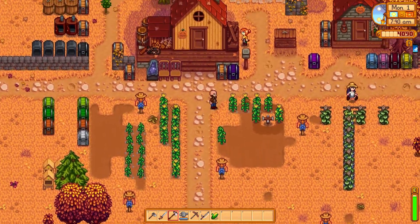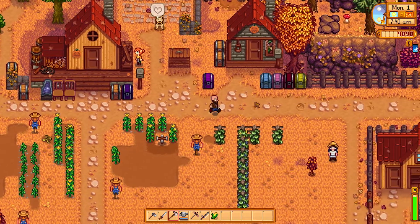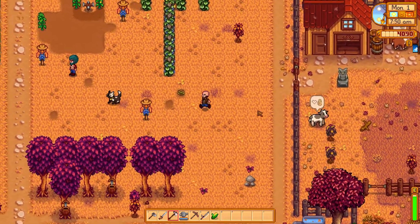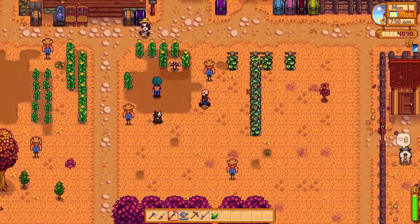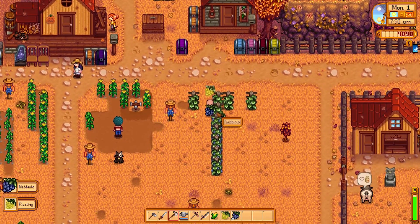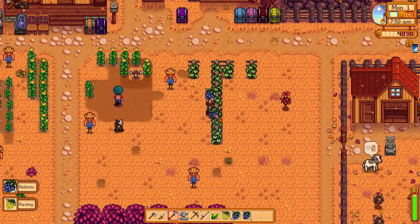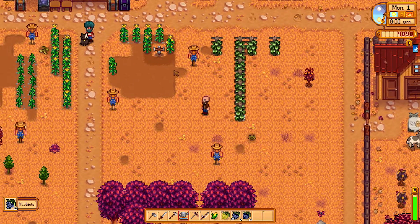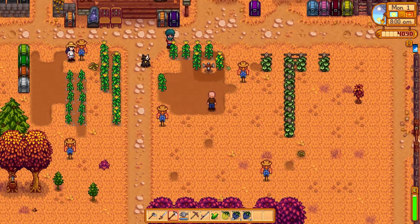What does that symbol on the cow mean? He wants to be — oh yeah, I guess she can be milked. Yes, he can be milked. All right, so we got water and we got a plant. Let's move this guy over to a different spot.